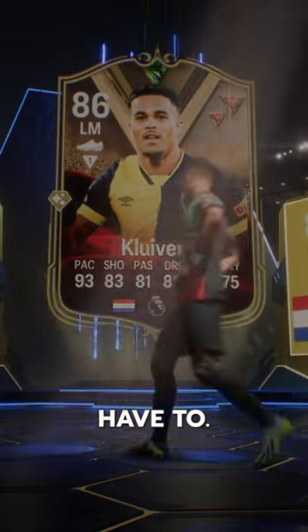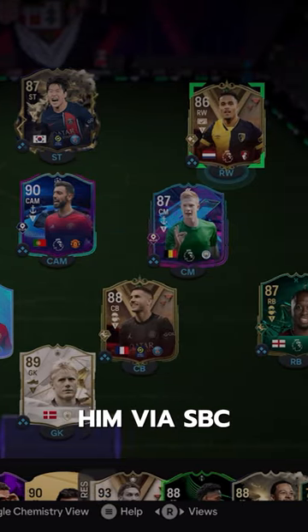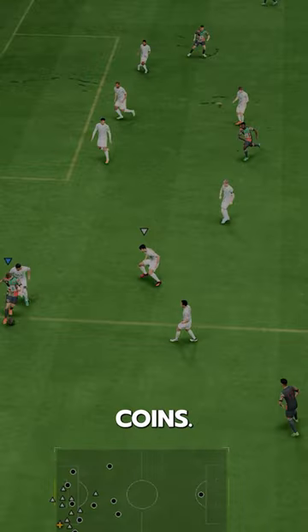Welcome to Baller or Bust, where we test FIFA cards so you don't have to. We've got Dynasty's Justin Clivert, acquired via SBC for 44,000 coins.